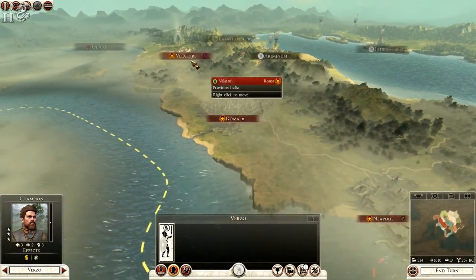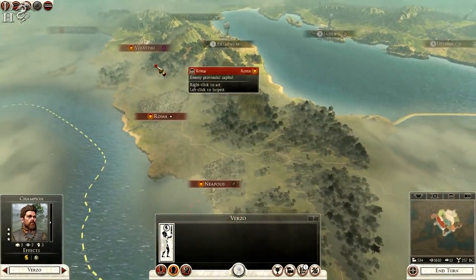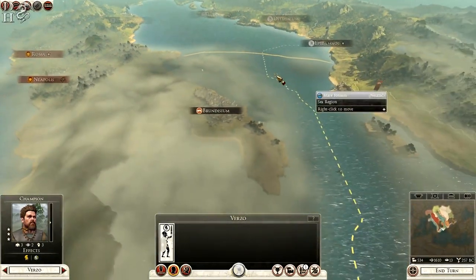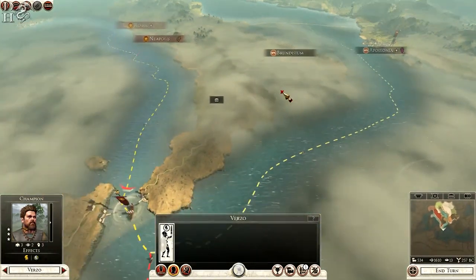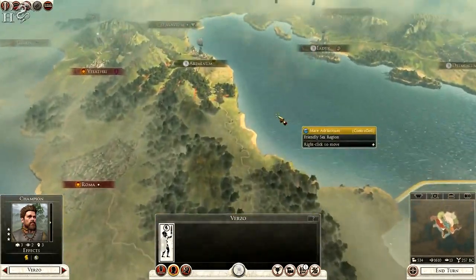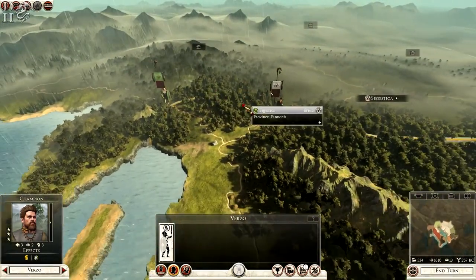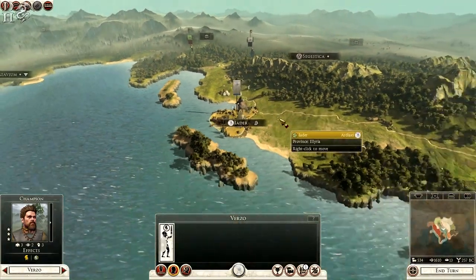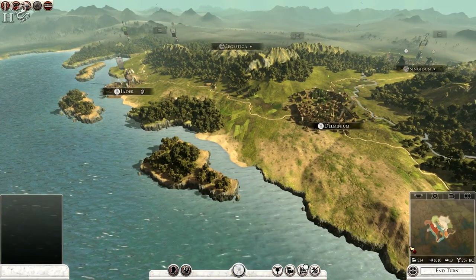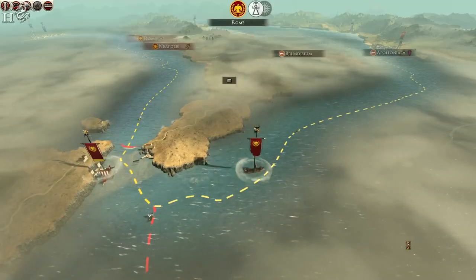Rome is the big target — that's what I'm going for after Velathri, and then down to Neapolis to take all of Italia. Then from Ariminum, Neapolis, Iada, and Epidamnos I might even turn on Epirus eventually and go for Brundisium and Apollonia — then bring the war south to Carthage and back up to the Etruscan League. Sounds like a good plan in theory but it's going to be a lot of hard work. These two armies concern me at the moment — but we'll see. Let's click end turn.